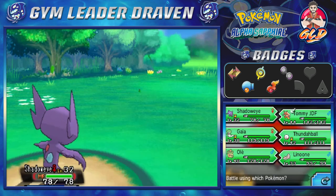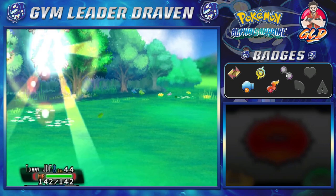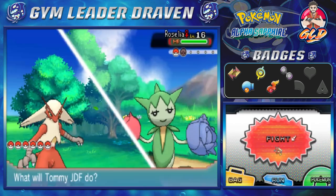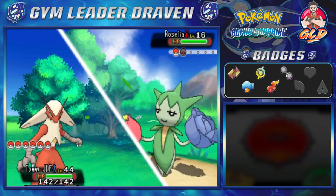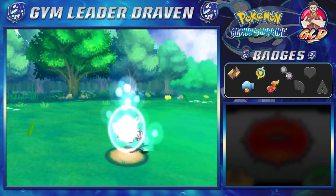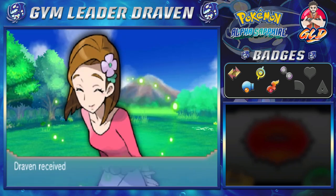Let's switch it up to Tommy JDF. Taking on Tommy JDF versus Roselia — and I noticed the size comparison, it's shocking how small Roselia is. Here we go — Blaze Kick for the win! We're getting more EXP points for all our Pokémon, and Aroma Lady Rose is not happy about this.